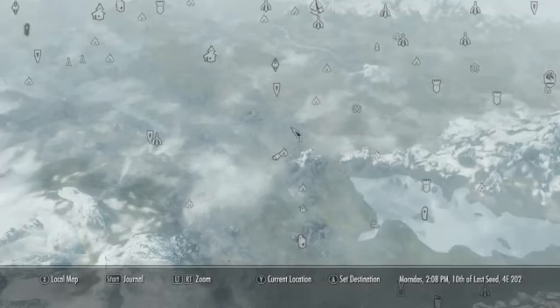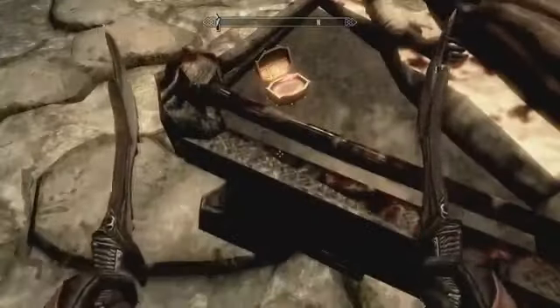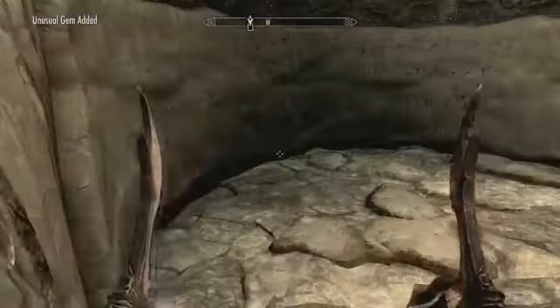The next gem is at Sunderstone Gorge, southwest of Whiterun. After you make your way through this cave, you'll get to this table in front of a word wall. There, you'll find your gem.